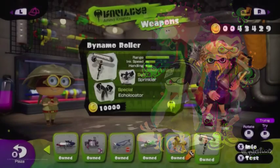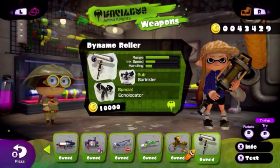There isn't much variety when it comes to rollers in this game, but when I want to use a roller, I go to the Dynamo Roller. It's slow, but the range is ink-redible. While you're rolling, it spreads out ink really far, and is really good at inking turf.